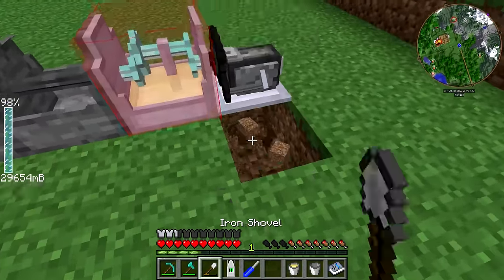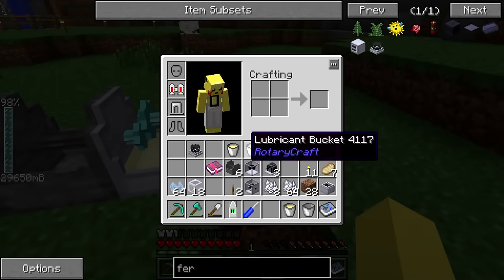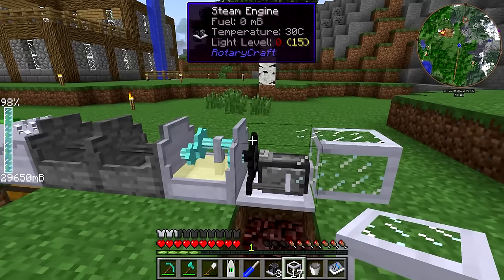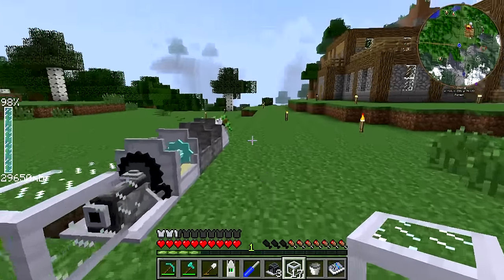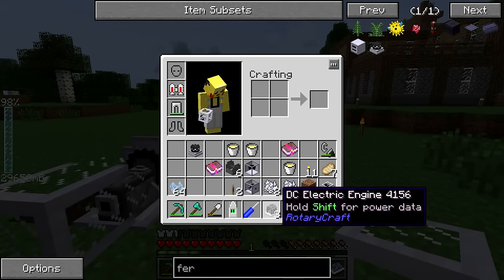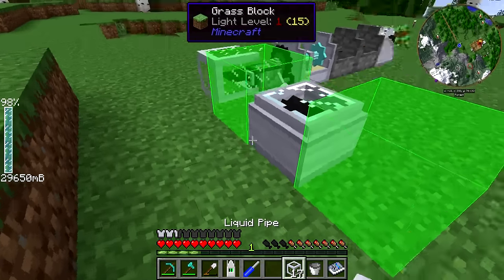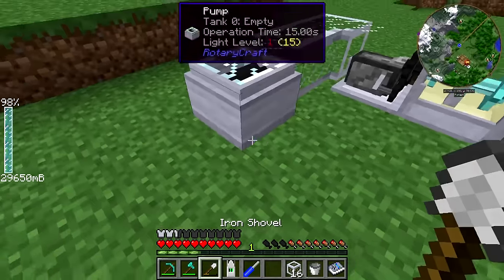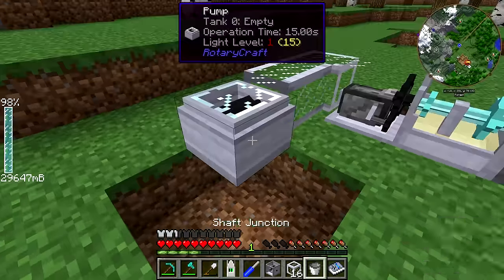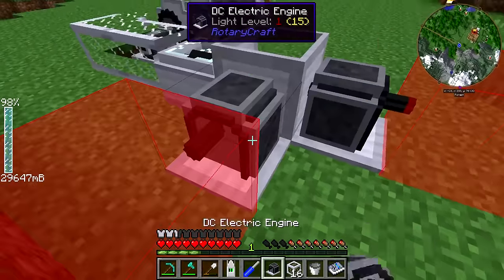We're going to throw the steam engine right there, and then get the netherrack set up below it. Always remember not to light it on fire right away, or else the steam engine will eventually blow up if you don't get the water in there quickly enough to cool it off. Got all that set up, and now we can do the liquid pipe into the back of this. The terrain around here isn't really favorable, but we're going to swing it this way. The reasoning behind that is because I want to set the fertilizer up over here, and I want the closest path from the water going into the steam engine to go into the fertilizer as well. We can throw down the pump right there to branch this off, then dig out the area below it and hook up the shaft junction. We can flip it around that side, get the two DC electric engines hooked up, and there we go.